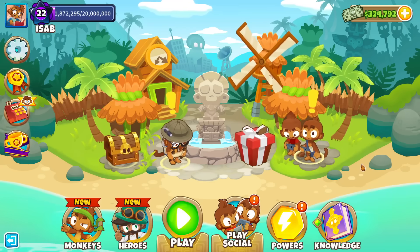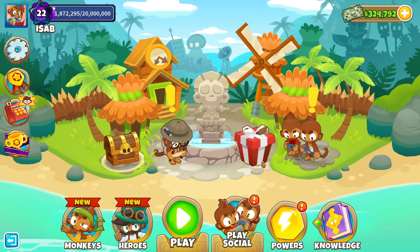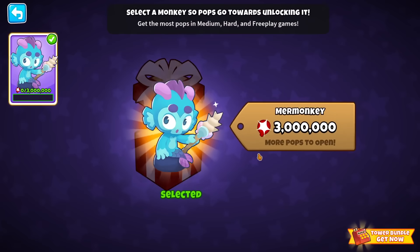The time has come. If you haven't heard already, Update 44 is out. If you open the game, you will see a present in the main menu, and if you click on it, well, it contains the Mermonkey. To unlock it, you need to pop 3 million bloons in medium, hard, and free play games.